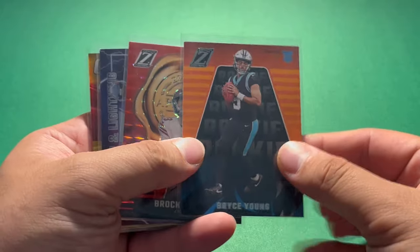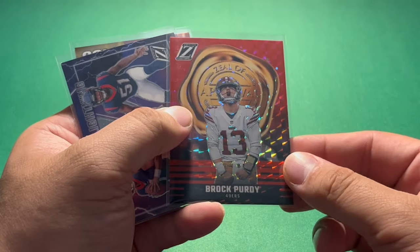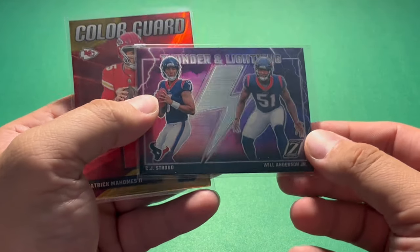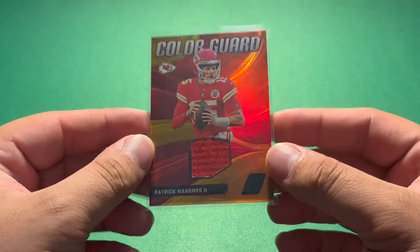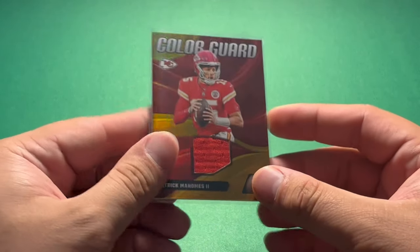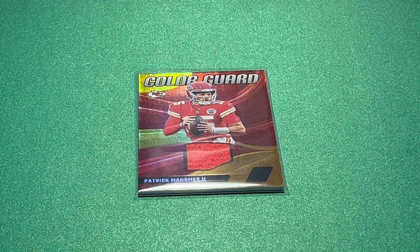So the highlights: Bryce Young, pretty cool just the base rookie card — I do like base rookie quarterbacks. Brock Purdy — I'm going to call it the No Huddle parallel — Zeal of Approval. Thunder and Lightning: CJ Stroud and Will Anderson Jr. — definitely thunder and lightning as far as a rookie combo goes for offense and defense. Then my favorite card from the video: Color Guard Patrick Mahomes memorabilia card — definitely a sweet pull. Let me know what you guys think and if you guys have picked any up in the comments down below. I really appreciate you guys watching. Hope you guys have a great rest of your day and I'll see you all in the next video.